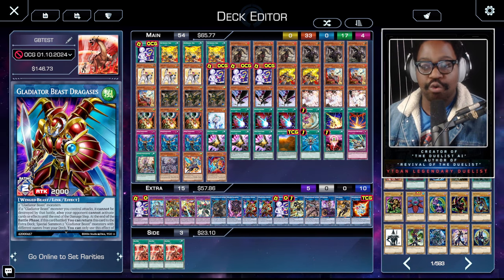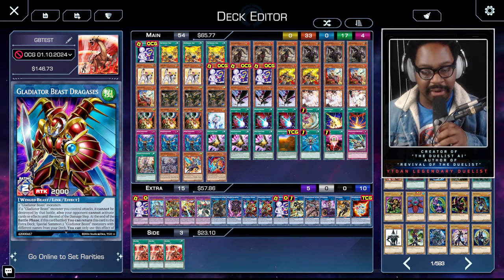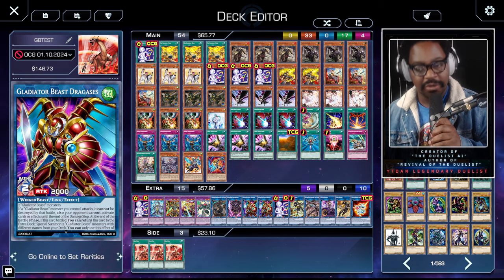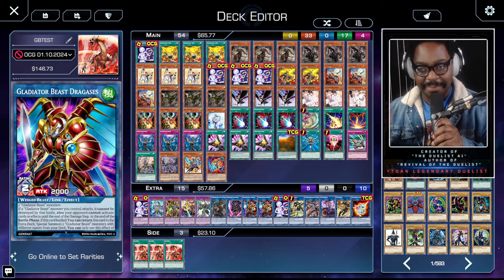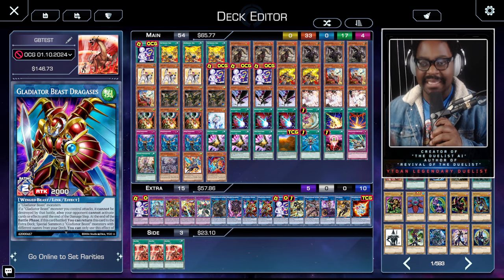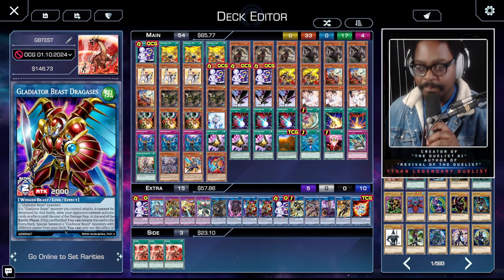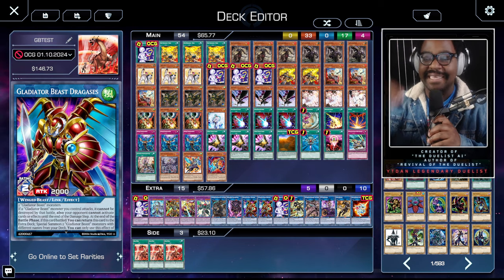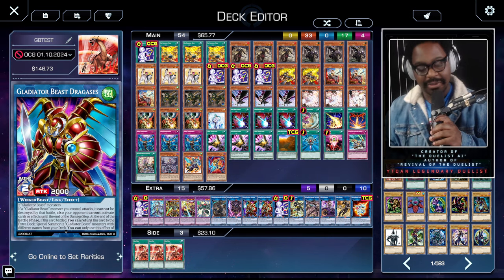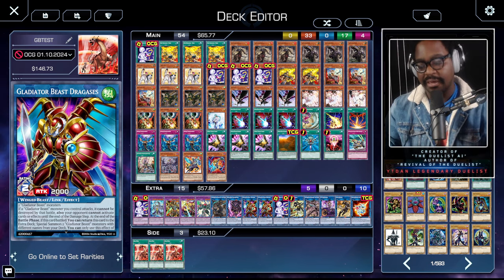I want to talk about this deck in great detail. I have this deck calibrated with the hypergeometric distribution and also the Champion's Equation, which allows me to create a mathematically perfect deck. This lets me get into my plays every single time I duel, regardless of whether I go first or second, giving me a fair chance at utilizing skill to actually perform in a duel.